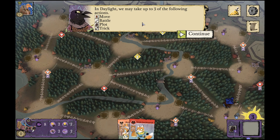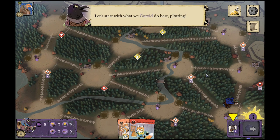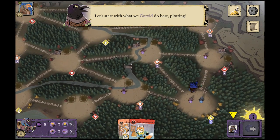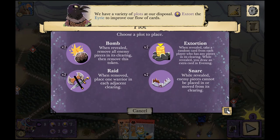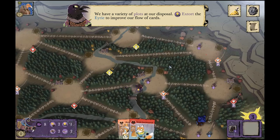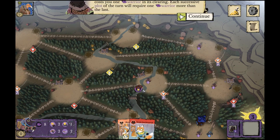In daylight you can take up to three of the following actions: move your characters, battle, lay a plot, or trick — the trick is swapping, and we'll get to each of these later. The first core action is plotting, which is how you score points. Your options are bomb, raid, extort, or snare. Extortion is the best to start with, but bombs are the most spectacular. Raids get more warriors on the board, and snares limit the travel of other players.